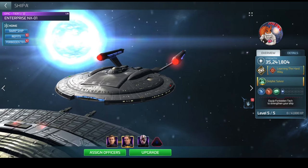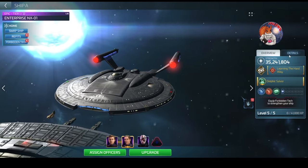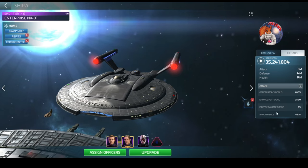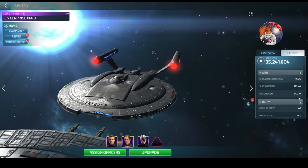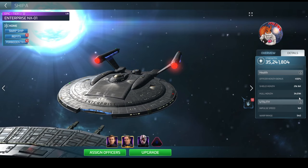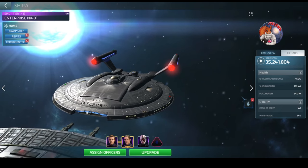One of the key components you'll hear Jules reference is the hull of your NX01. If you go into your detail screen for your NX01 and go down to the health section, you can see what your health is — mine is 34.01 million. Using that figure to ascertain which levels you can hit using the charts will be very valuable.